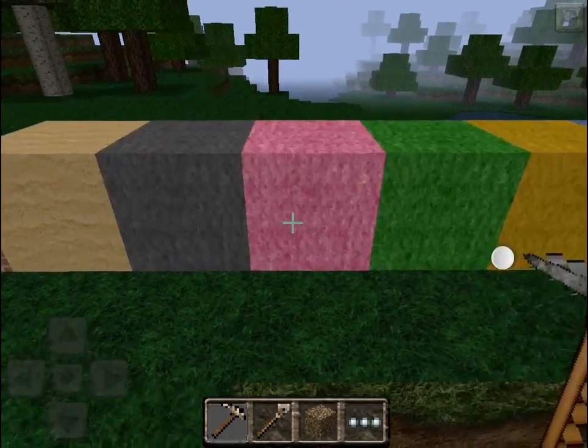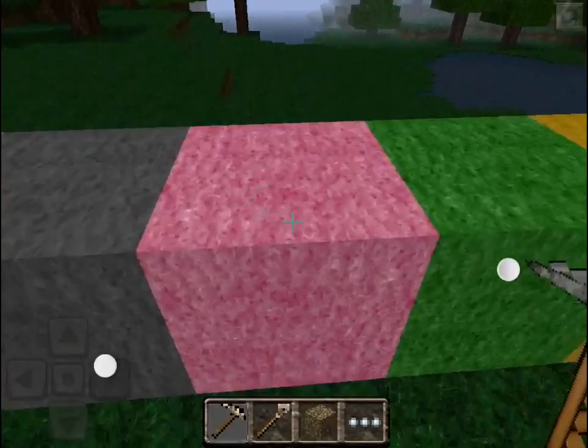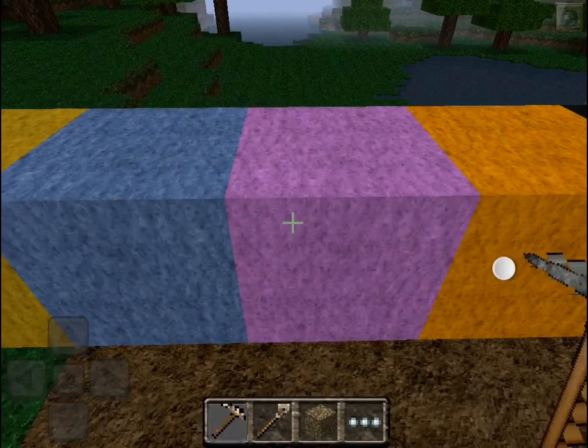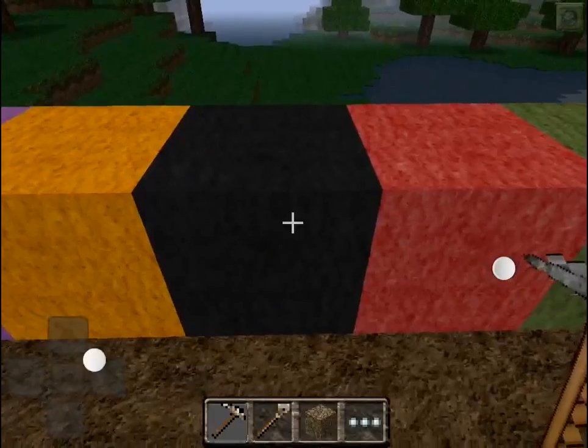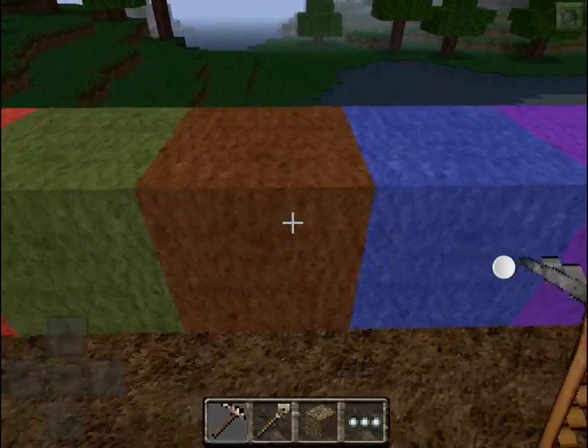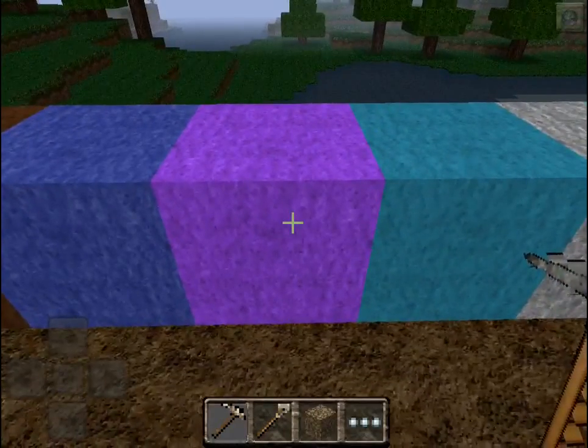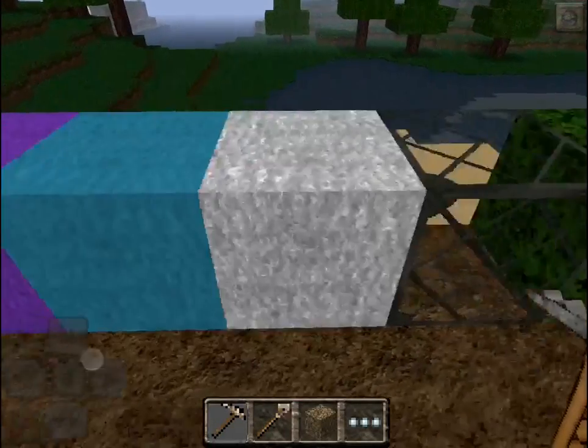We also have Sand, and then all the wool colors: Grey Wool, Pink Wool, Green Wool, Yellow Wool, Blue Wool, Purple Wool, Orange Wool, Black Wool, Red Wool, Brown Wool, Dark Wool — you don't need me to go through all the wools but they all look great.